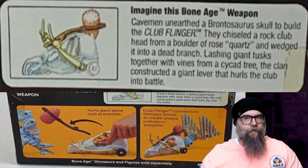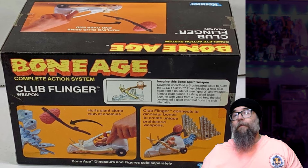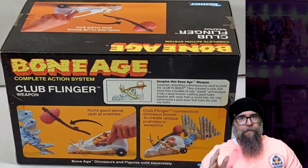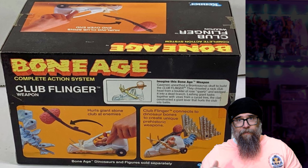Imagine this Bone Age weapon. Cavemen unearthed a brontosaurus skull to build the Club Flinger. They chiseled a rock club head from a boulder of rose quartz and wedged it into a dead branch. Lashing giant tusks together with vines from a cycad tree, the clan constructed a giant lever that hurls the club into battle. I mean, that is awesome. Did Kenner need to go that little extra? They didn't. Just from sight alone this thing would sell this toy. But they went just that little bit more and that makes it truly excellent. They did a tremendous job giving it a backstory when they didn't need to.